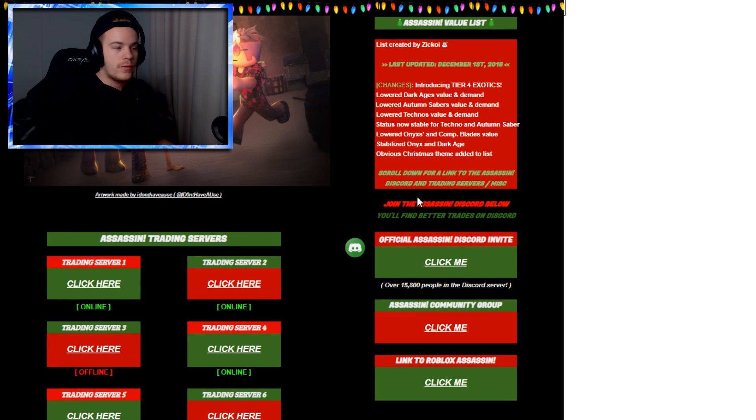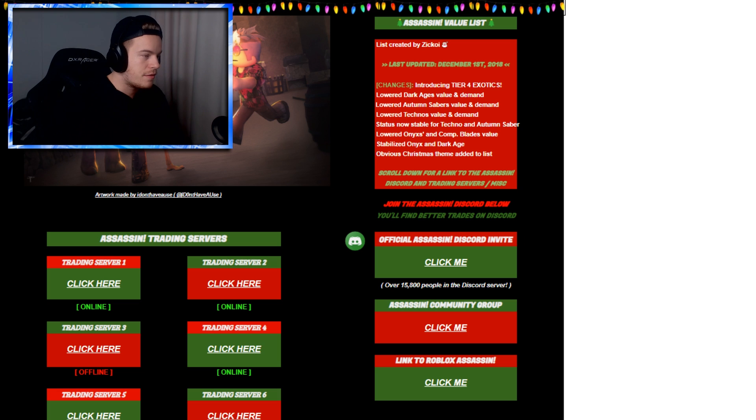Take a look at this, guys. Right over here we have the trading server links for all these five. If I refresh, let's make sure they're all still up. One of them is offline. If we're lucky, they'll all be up and we can take a look at them all. Unfortunately, it's just five, not six — not a big deal, honestly. What we're going to do this video, guys, is hop into a trading server.